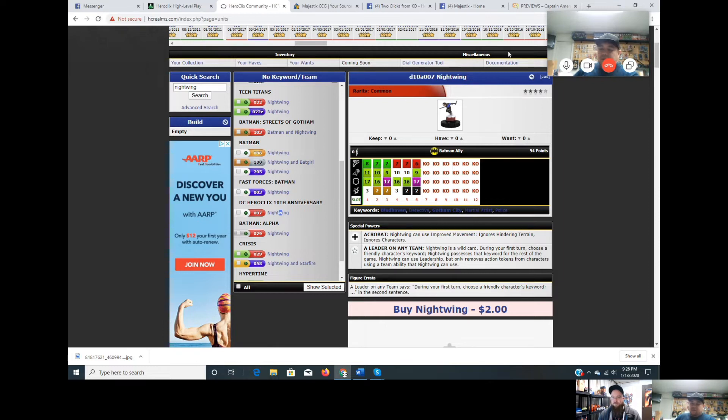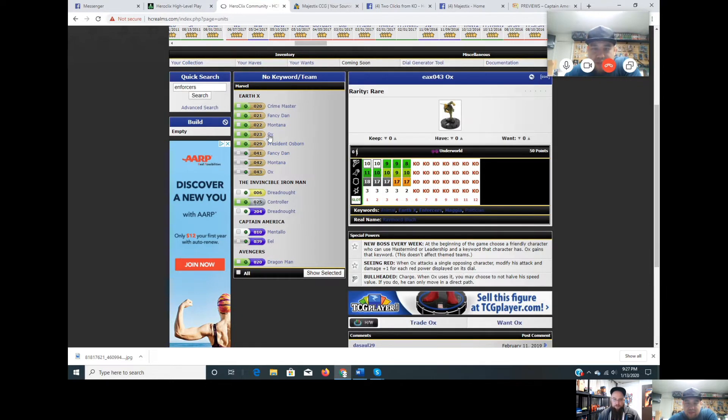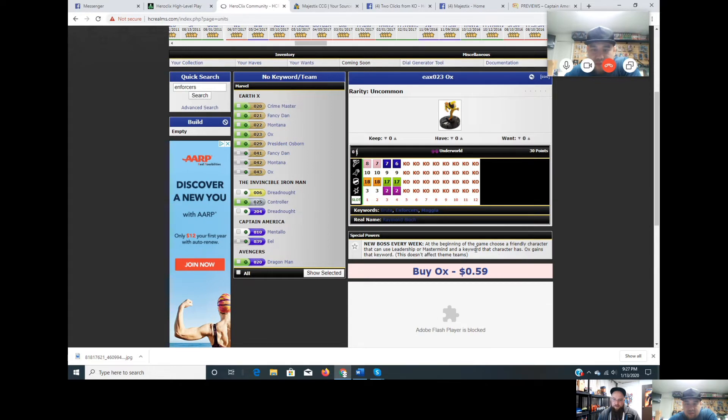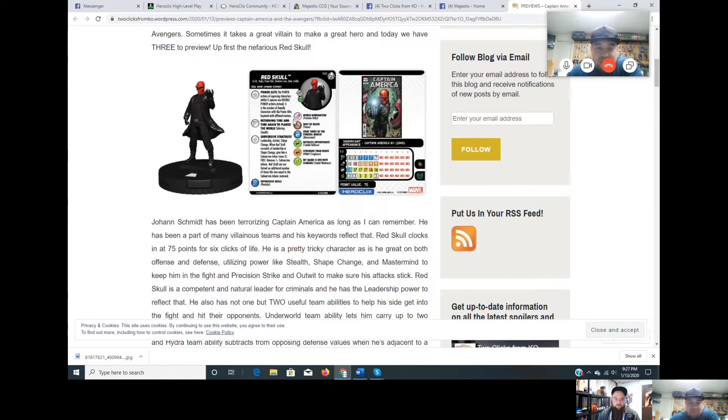Nightwing is 94 points so he's high. The closest cheap option is Thug. Silver Sable is another at only 50 points. Eternity at the low dial is 75. Looking at the Enforcers — one of them for 30 points lets you choose a friendly character that can use Leadership or Mastermind and gain one of that character's keywords.